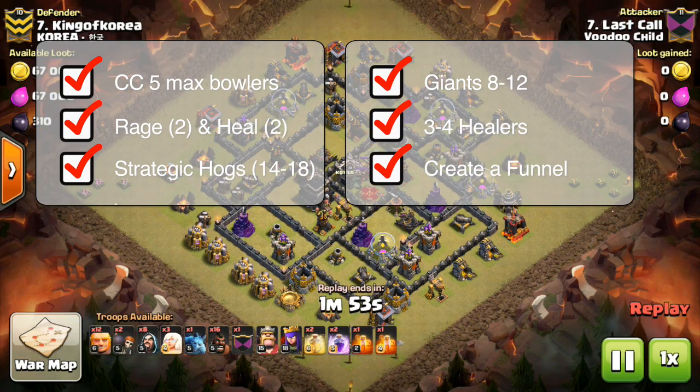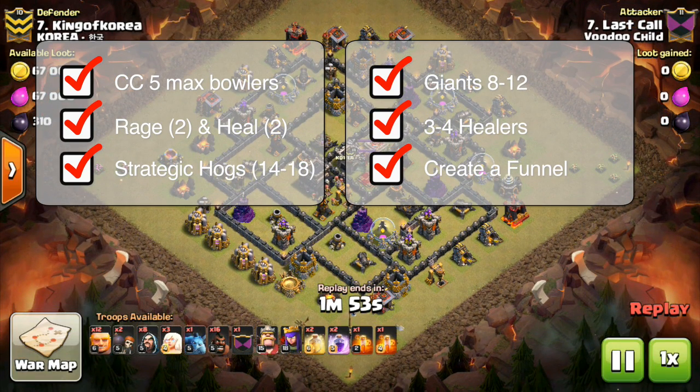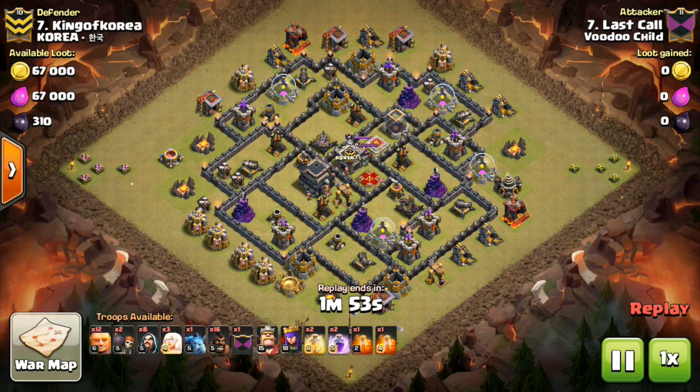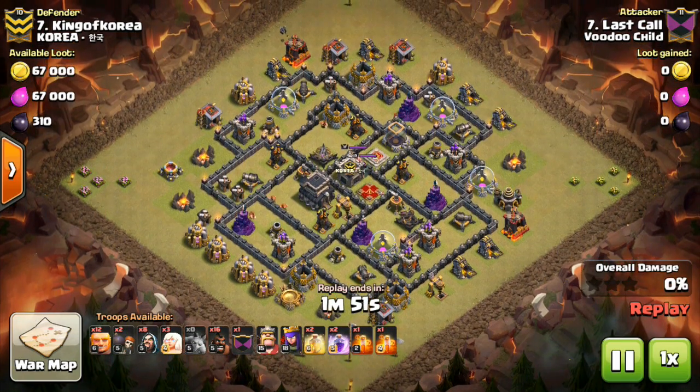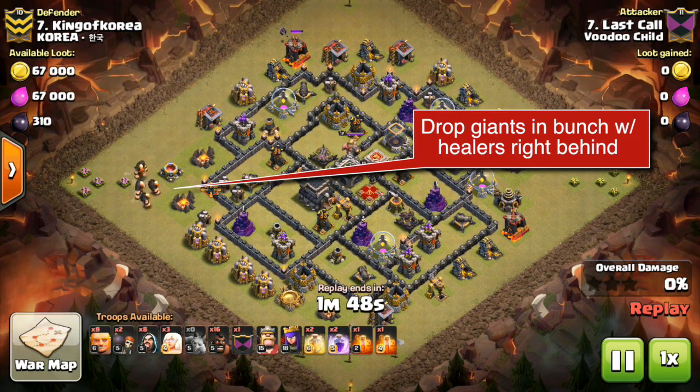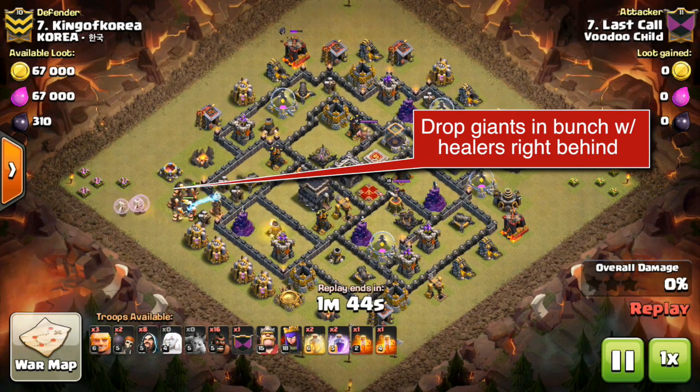It worked out in this last war where I tried it and it was great. So you carry max boilers in your CC, 2 Rage, 2 Heal. The key is you pick the side you want to come in with where there's the most things you're concerned about, or to try to go ahead and trigger double bombs and giant bombs that are going to wreck your hogs.